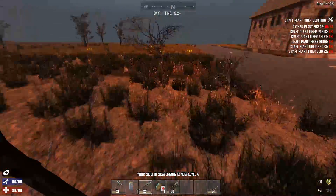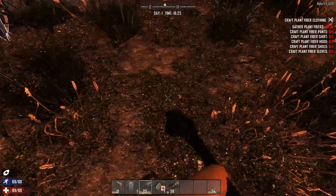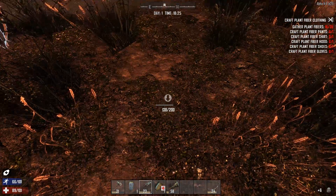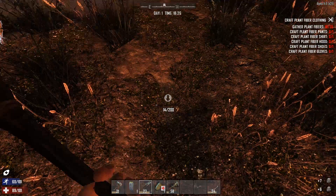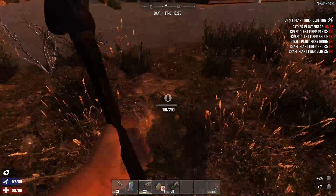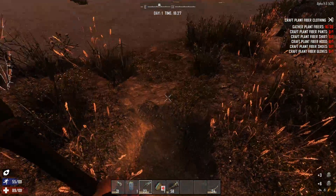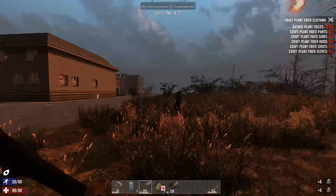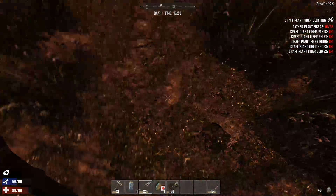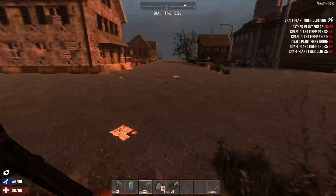We are going to scout out the buildings and decide which one would be best for a little base — a permanent base, or at least a long-term base. So, this is clay. Clay is awesome. You definitely need clay. Clay is what will make you your steel and your forged iron, along with iron. So if you see this brownie stuff on the ground, this is what you need — get some of that.